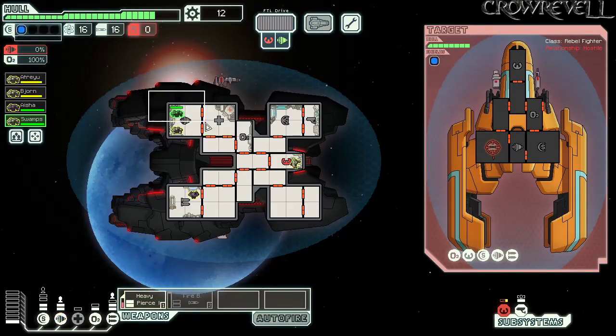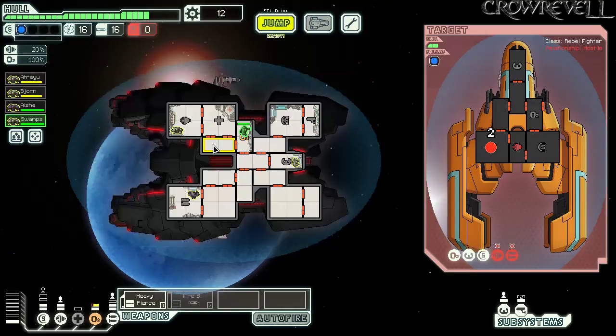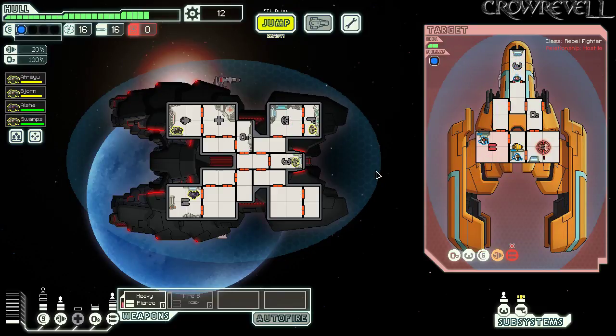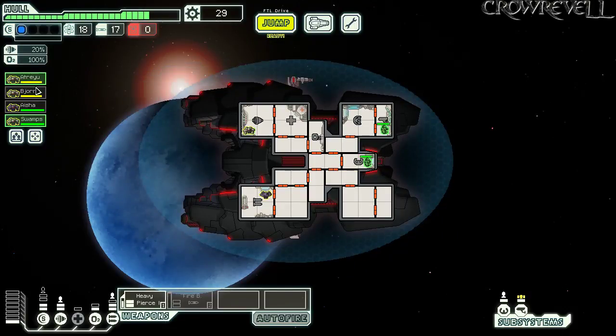We've now missed 75% of our shots. They only had level 2 engines and dodged 75% of my shots — that's disgusting. The reward is too low to be interested in. We don't really care about missiles, we have plenty. We'll take the scrap reward. That should finish them off. 17 scrap — that's better. We'll heal up. It's 35 scrap to get our firebomb online.